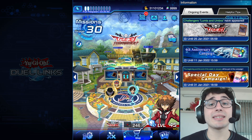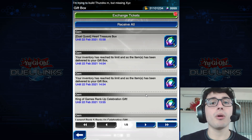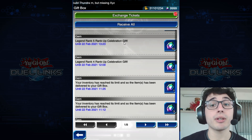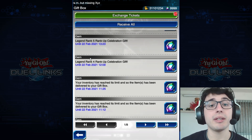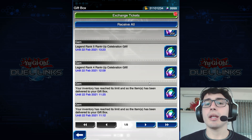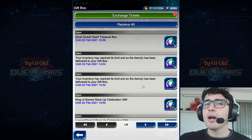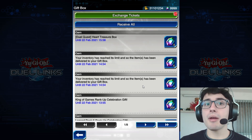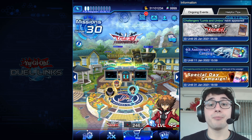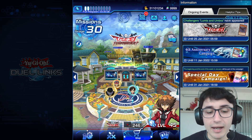Another tip I used this morning: reach King of Games. Reaching KoG gives you 200 gems, plus all the gems you get through rank-up celebrations — for example, Legend Rank 5, Legend Rank 4, and so on, each giving around 10 gems. If you start from Platinum, you can get up to 300 gems per month just from ranked play, which is insane.